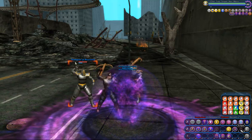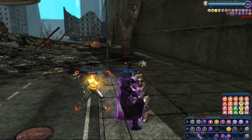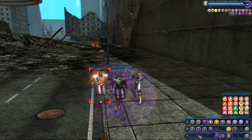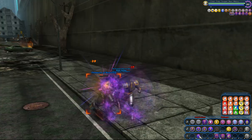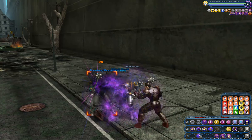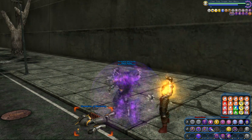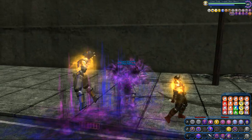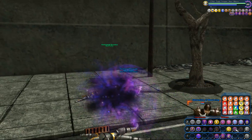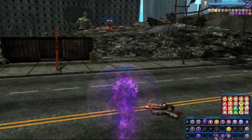Let's go ahead and Eclipse. They stunned me — when stunned or held, if you're a Peacebringer or a Warshade, you can shift into Dwarf mode, which will offset the effects of the hold or stun. That was Unchained Essence, and here comes Dark Extraction. Now I have my Essence Extraction on me, and with fallen enemies I'll use Stygian Circle and pull out their energy.